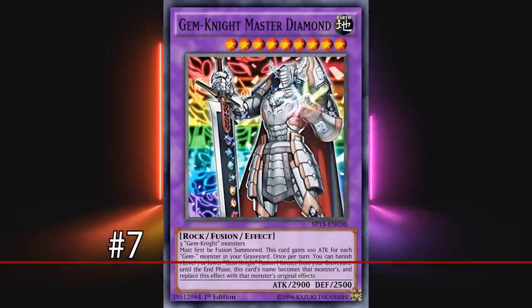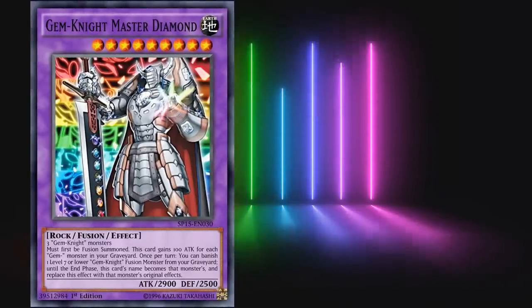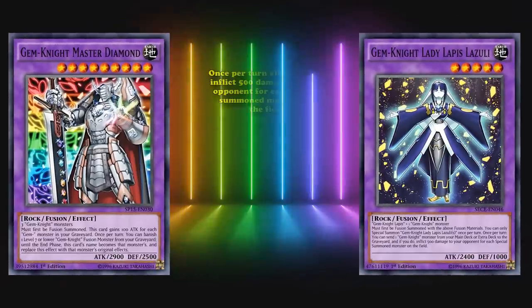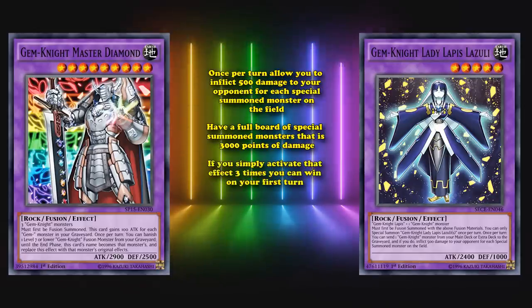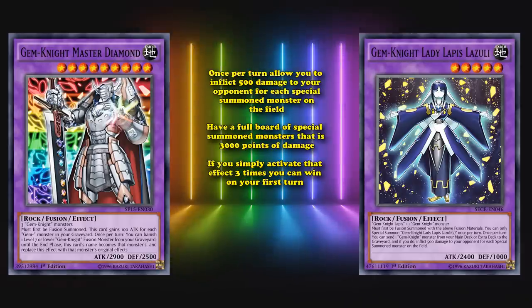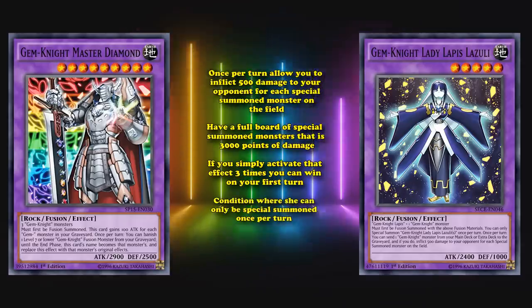At number 7, we have Gem-Knight Master Diamond. This was originally the boss monster of the Gem-Knight archetype, and for the longest time it rarely saw play since Gem-Knights weren't very good. It really wasn't until Gem-Knight Phantom Quartz came out that it started to shine, as it was the main playmaker in the Gem-Knight FTK deck. There's another Gem-Knight fusion monster called Gem-Knight Lady Lapis Lazuli where once per turn it can inflict 500 damage to your opponent for each special summoned monster on the field. So if you have a full board, that's 3000 points of damage, and even more if your opponent has special summoned monsters as well. If you activate that effect three times you can win on your first turn, although Lady Lapis has a condition where she can only be special summoned once per turn.